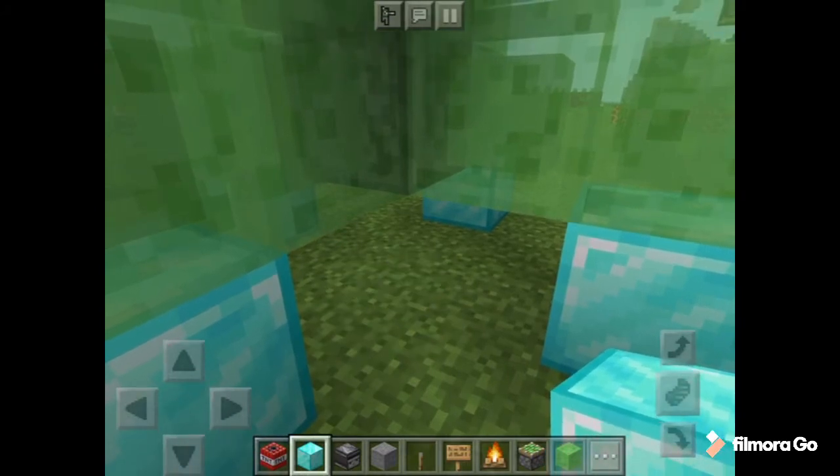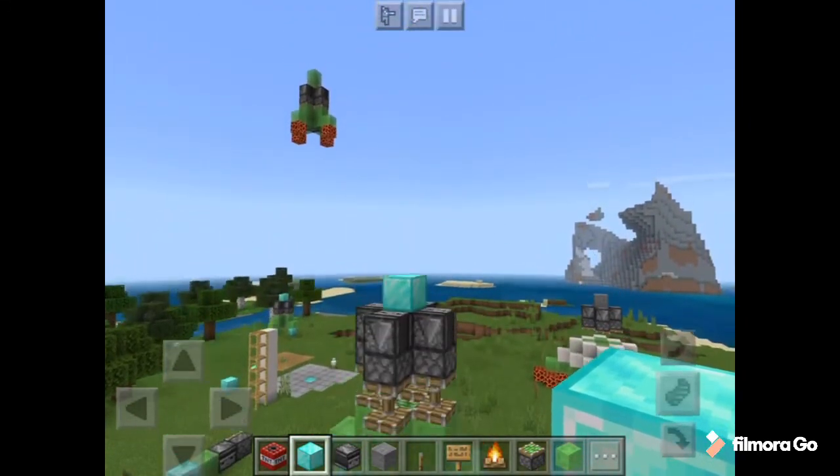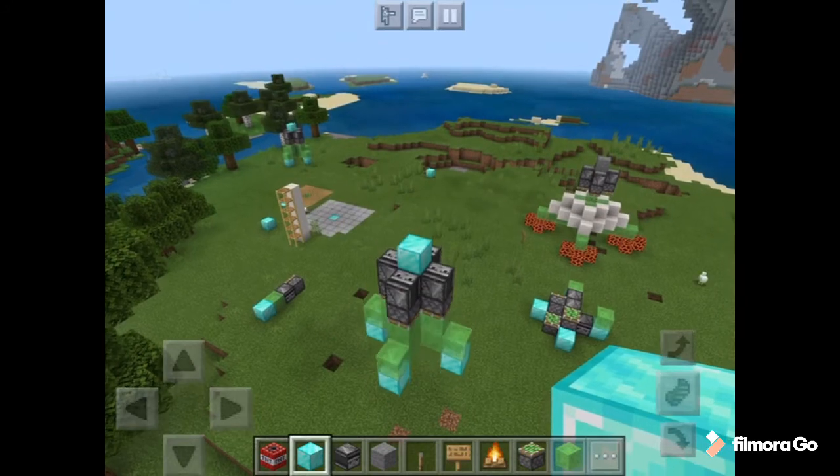Activating in 3, 2, 1 — up it goes! And that's how to make a functioning rocket. Cool.